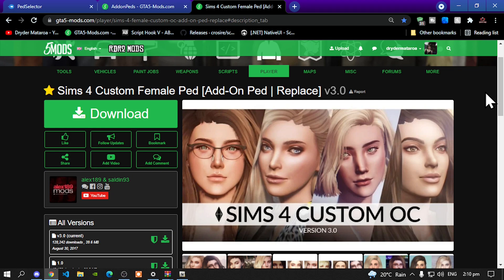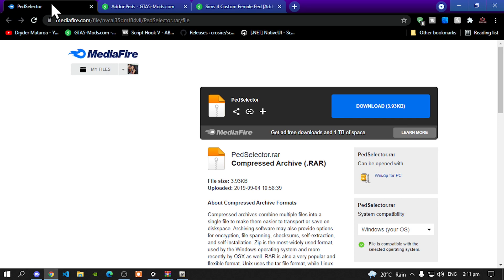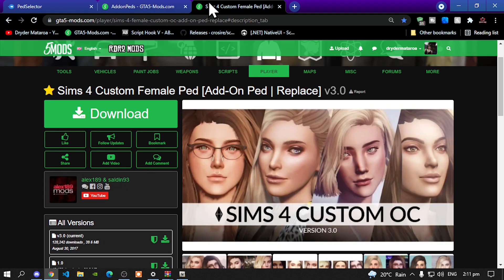This video is all about how to install your Sims 4 custom female peds inside your Grand Theft Auto V folder. Like always, make sure that you download and install all of the latest requirements. Once you have completed that, download this mod — I will leave this mod inside my description below. This mod does require another mod, so make sure you go to my description and download Add-on Peds, and also download Pet Selector. Make sure you download all three mods.